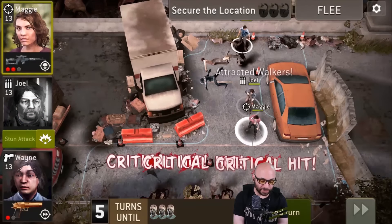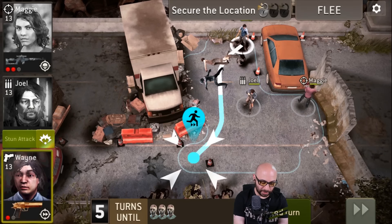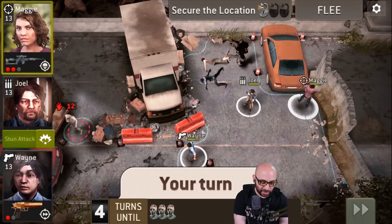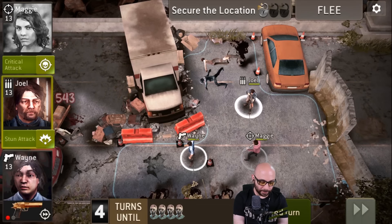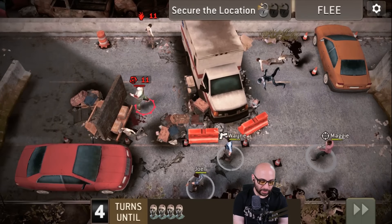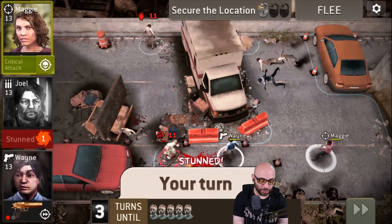Light them all up, Joel — perfect. Maggie can push this car up. One down, two to go. Let's move Wayne over and take a look at what we've got ahead. Maggie can take that shot — no problem. Let's move Joel a little bit lower. There's one right there. That walker would be dead before he even gets a chance — oh, he attacked and stunned Joel. That could suck.